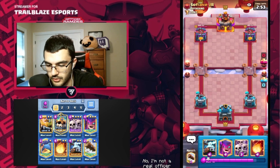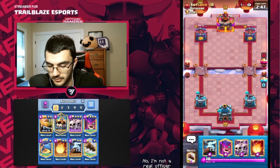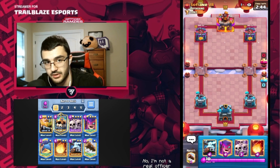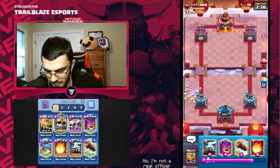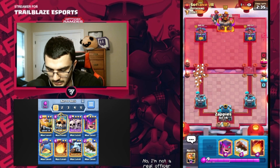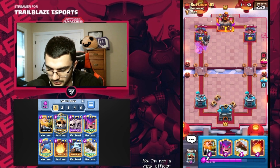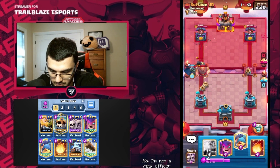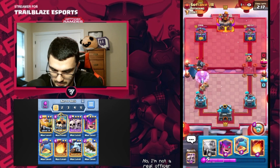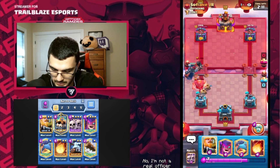Hopping into the next one here — we're going against Sofiani Jr. I don't know, all I know is not the greatest starting hand. The best starting hand is to have Skarmy and Skeleton King in your hand, which I don't have. So we're just going to Zappies — split Zappies, put two that way into that Dark Prince. Hopefully he doesn't go Giant into this because that one's great — and he does. Okay, I think that's defended. Not that bad at all.